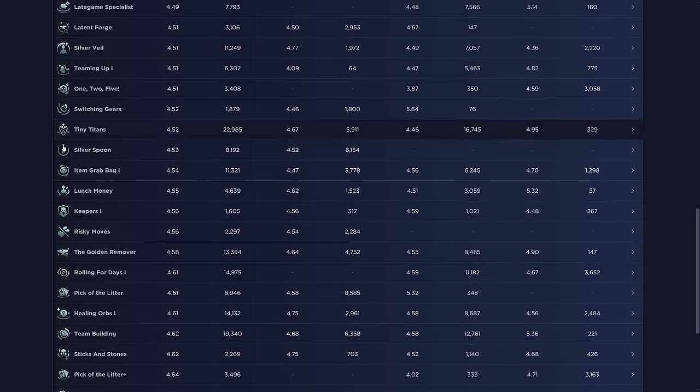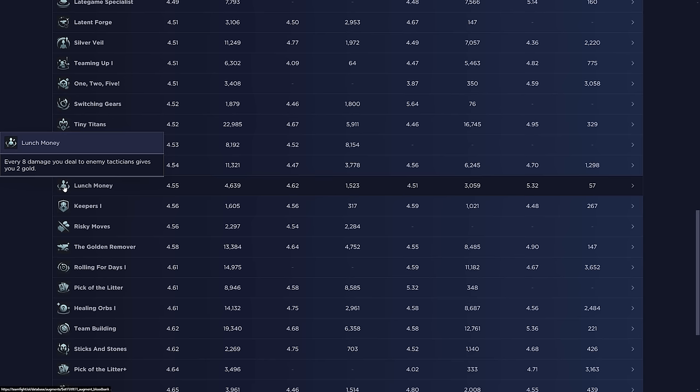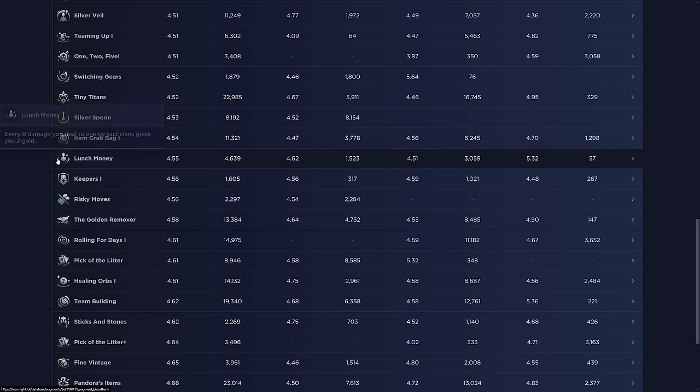The next new silver augment is Lunch Money: every eight damage you deal to enemy tacticians gives you two gold. It's not that great right now, especially in the early game — they changed the damage formula so you now need five units to survive during stage two to deal eight damage instead of four. This makes it completely useless in stage two despite being an econ augment, averaging only 4.62. It does get better during stage three since round damage increases, but be very careful when picking it.